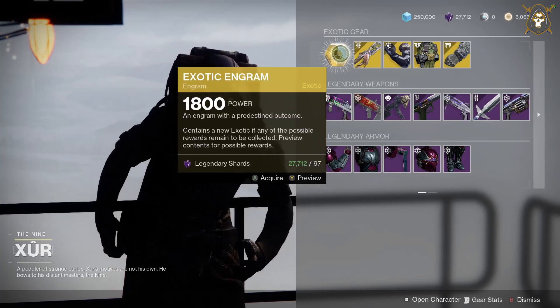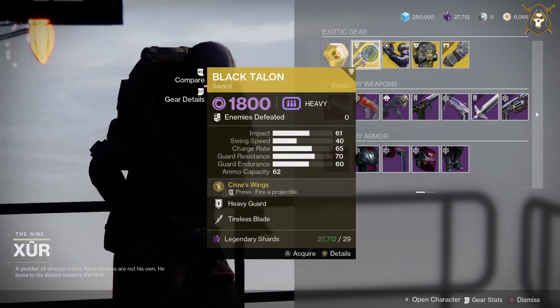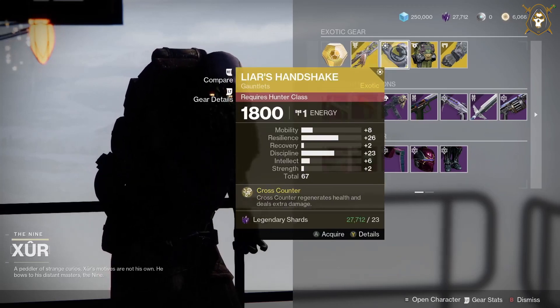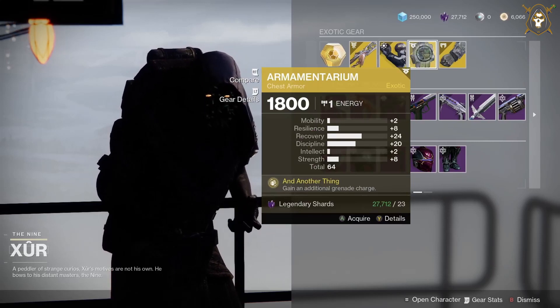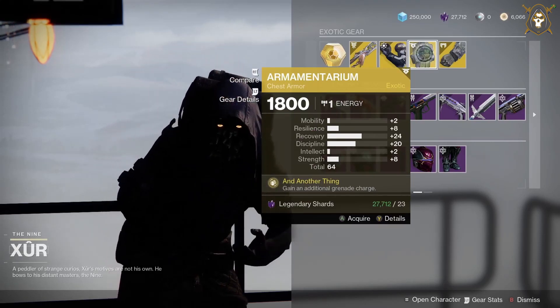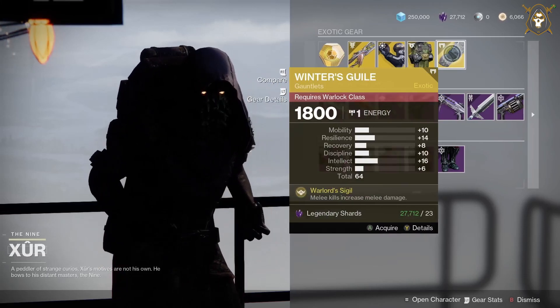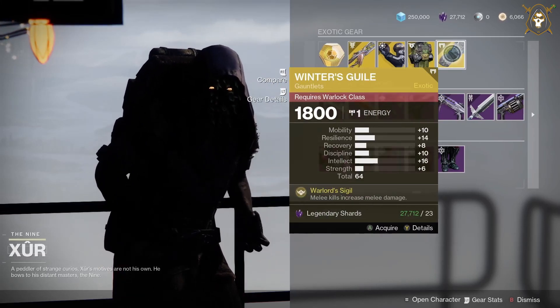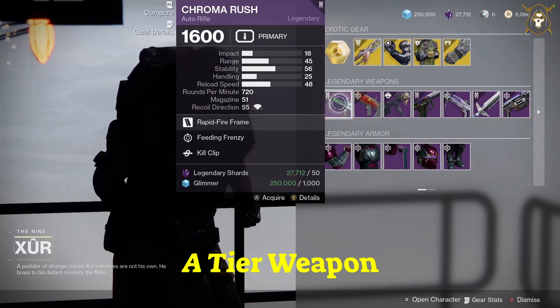Exotic engram, nice little shards, Blacktaon sword. Liar's Handshake gauntlets for the Hunter class, Armamentarium chest armor for the Titan class, and Winter's Guile gauntlets for the Warlock class. And the weapons he has for this week: the Chromatic Fire — the Chrome Rush auto rifle.